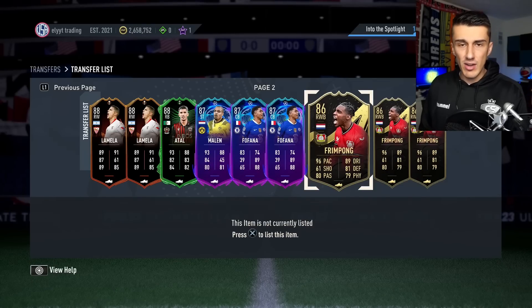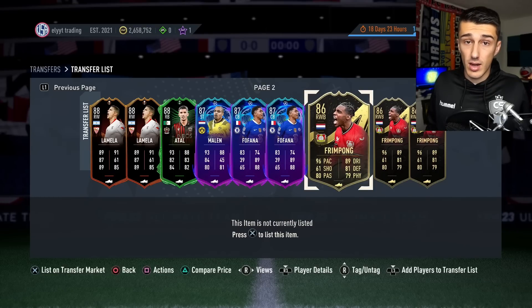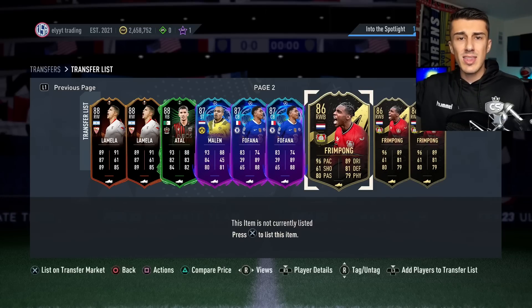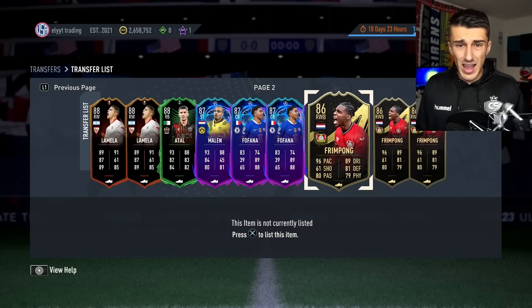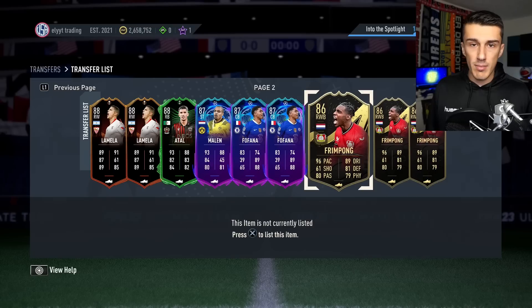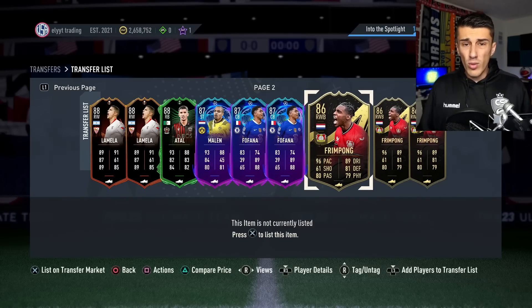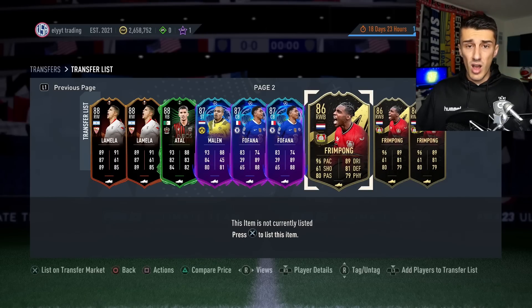Going out of packs for informs has been the most consistent way to make coins for me this entire year. I buy inform cards that are in the meta, maybe with a good link coming up, and I buy them on Sunday or Saturday night when people are opening their weekend league rewards — before people are thinking about out-of-pack investments. That's normally when they're cheapest. You can buy them towards the end of the weekend at a good price and wait a few days. By Wednesday or Thursday they're often up a ton. Sometimes you have to wait a week, but it's definitely worth it.